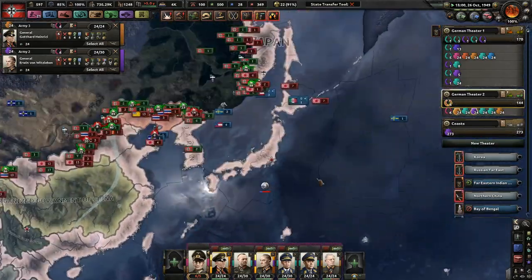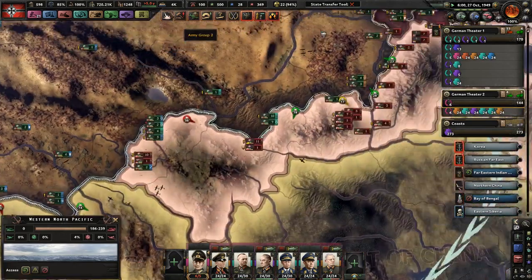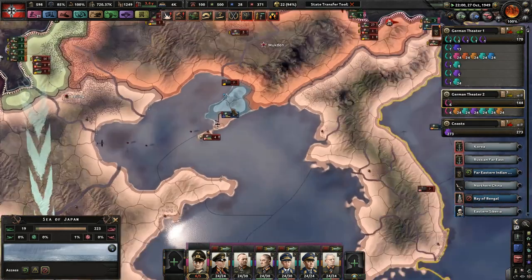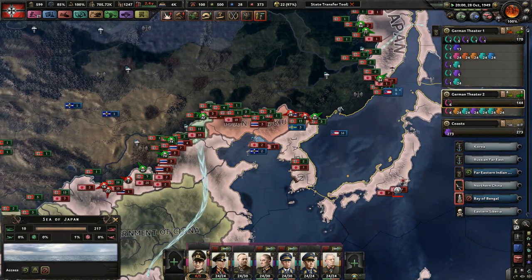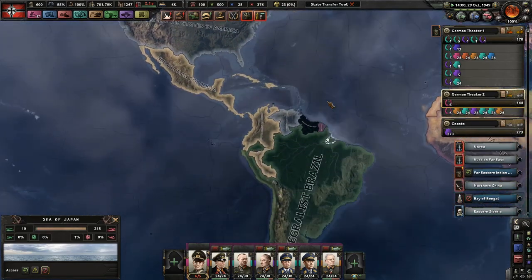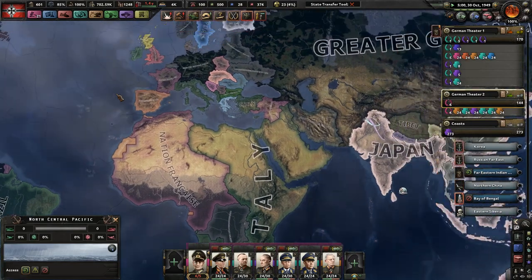We are running out of time for today's episode, which is totally fine by me since we have done a pretty good job. We've taken up quite a few losses, but that's pretty much expected. The Greeks invaded Manchuria — I don't know what it is about the Greeks, but they love invading different areas. Before they invaded Canada and Labrador, and in previous campaigns they just invaded everywhere they can and then die immediately.